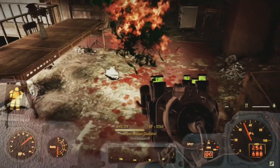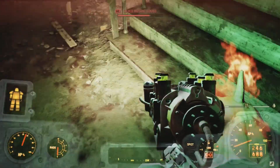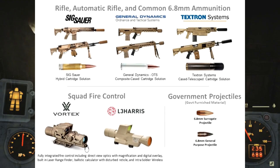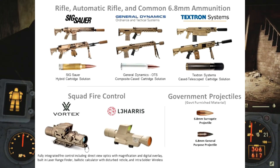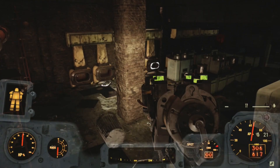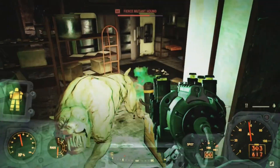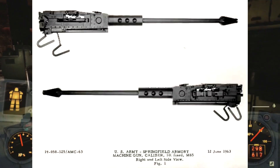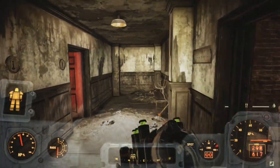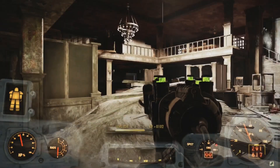You might wonder why a robotics company and a public utility company are making weapons — this isn't that far from reality. In the current US military weapon trials for the next generation service weapon, of the three competitors, only one is a firearm manufacturer: Sig Sauer. Besides Sig, there's Textron, who makes private aircraft and snowmobiles, and General Dynamics, who makes advanced robots. General Electric also made the M85 machine gun and was the original manufacturer of the M61 Vulcan 20mm. Non-firearm companies making firearms is not a big deal — if you know how to do math, you can make a gun; you're just dealing with pressure.